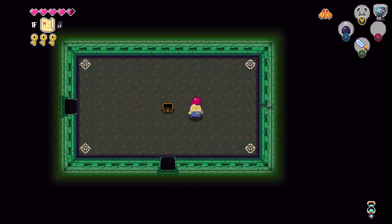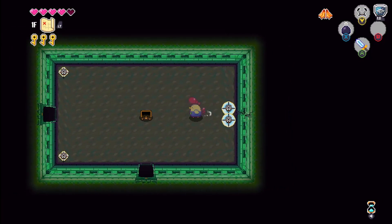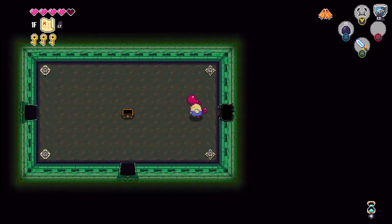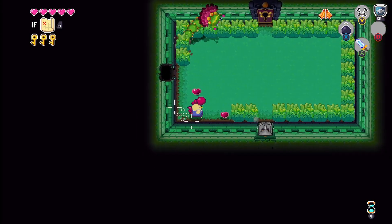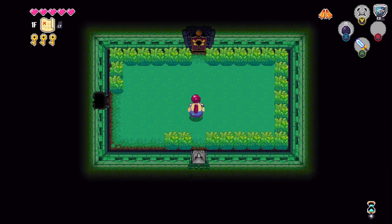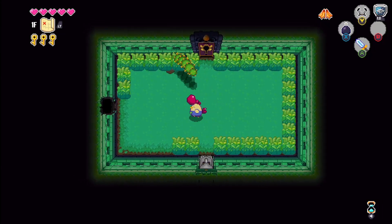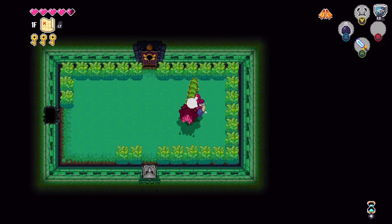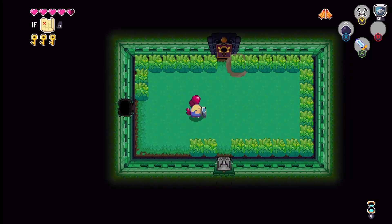I'm almost done this dungeon and I'm never gonna finish this ranking in time. Next up is Phantom Hourglass, which I like a little bit more than Spirit Tracks. I know that's maybe a controversial opinion. Phantom Hourglass has got some of my favorite items in the series — I love the hookshot grappling hook thing. I love the bomb shoes. It has some really cool dungeons too.